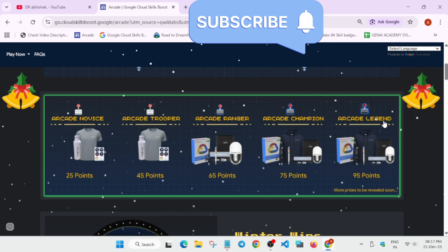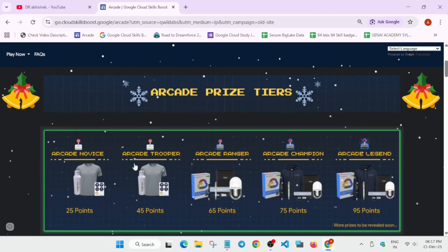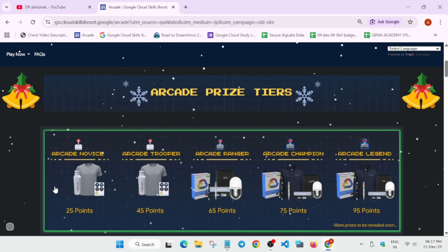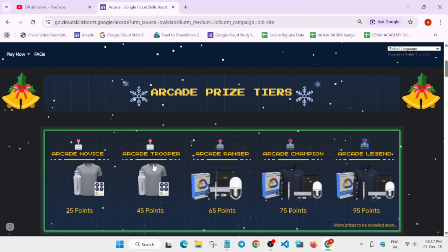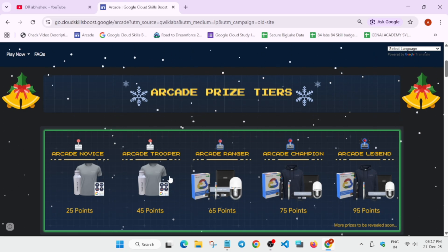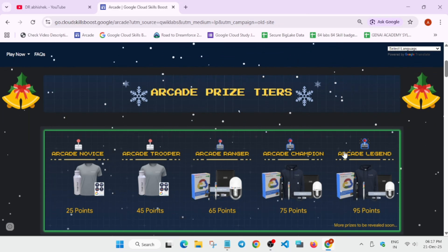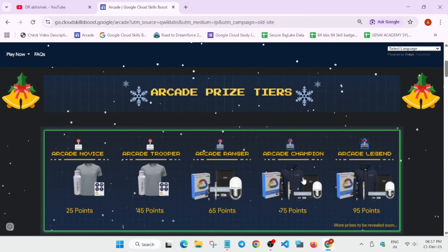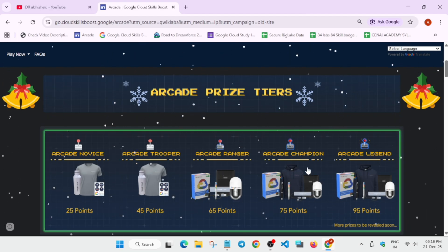Now regarding the swag drops — how many swags can you expect to be dropped. Trooper is not dropped yet. In arcade novice we are expecting one more swag drop. In cohort 1 there were 4 swag drops in the arcade novice tier. Similarly for trooper there will be 4 or 5 swag drops — maybe they will add one special swag drop. Similarly for ranger you can expect one or more swag drop, and for champion also. In champion there is a special swag which is the hoodie. In legend tier there is no swag drop. You can expect a maximum of 2 or 3 swag drops in different tiers.